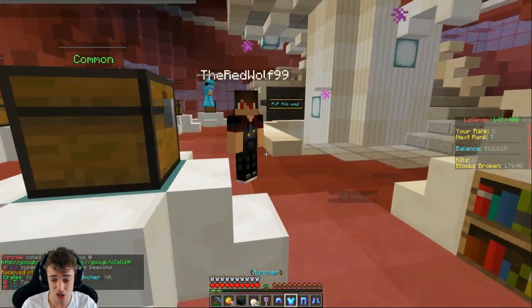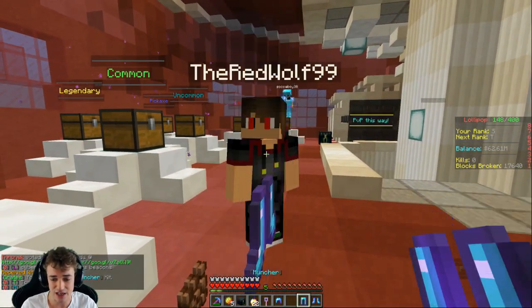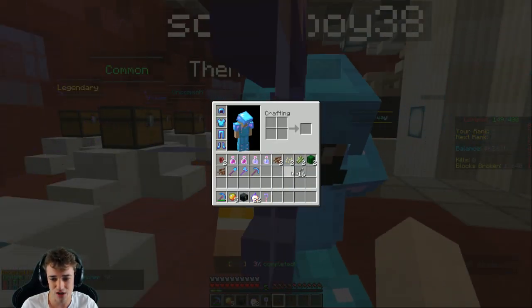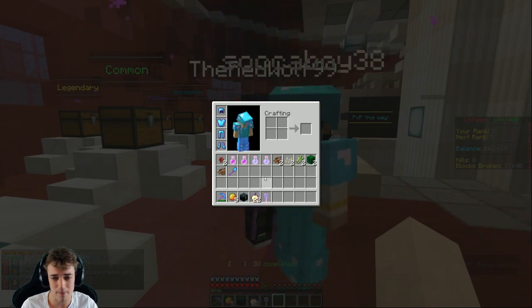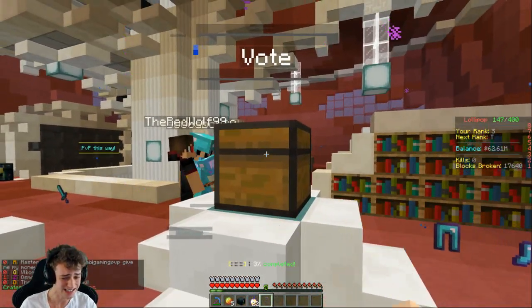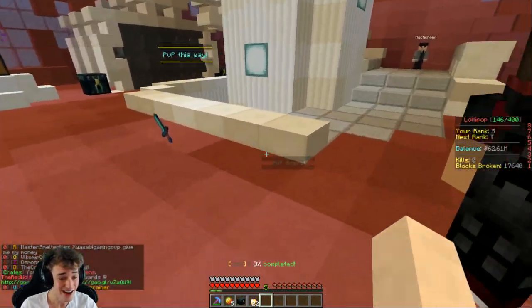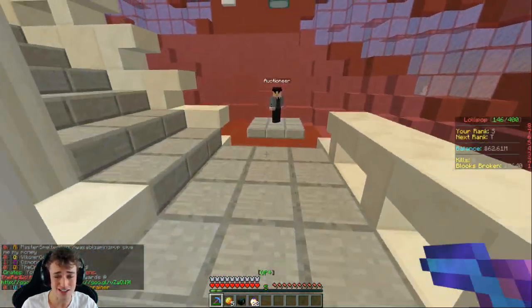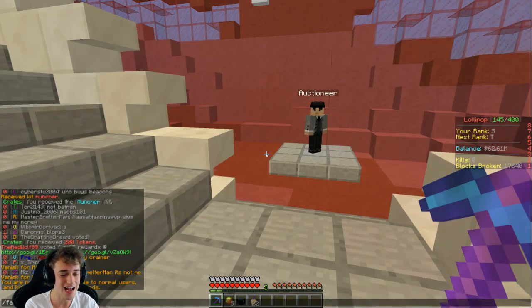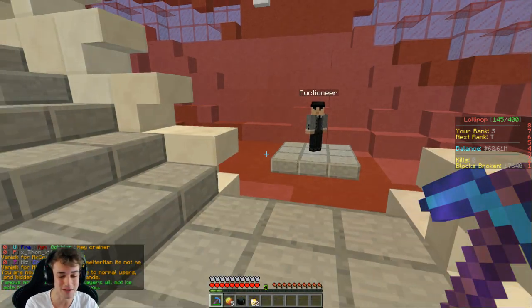Let's open these two vote keys. One: muncher kit — okay, we don't need that, you can have all of those muncher items. Last vote key: oh yes, we got 200 tokens! Oh my freaking goodness, that is perfect. That is all I wanted right now.